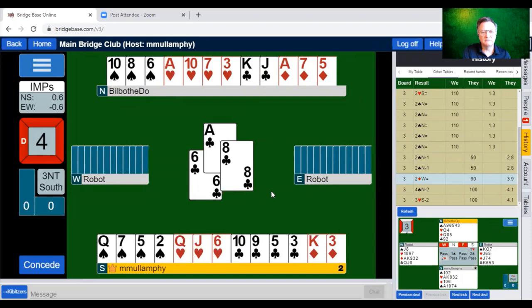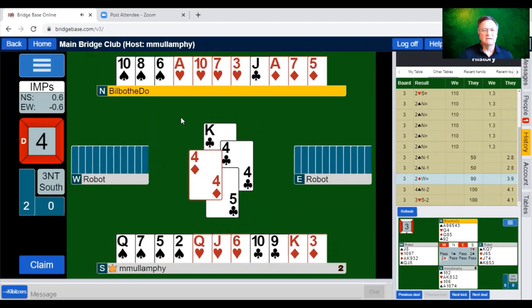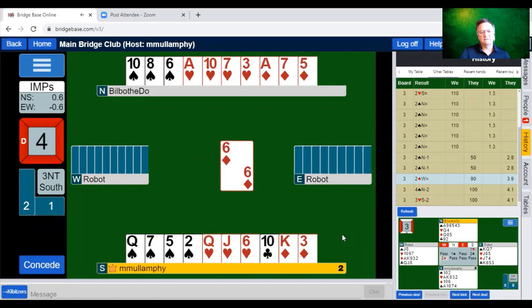Should we clear clubs? I think so. There was a singleton club in the West hand, which increases the chance that West has three cards in hearts. West is going to come under a lot of pressure when I play the next club, because they have to start making discards. West played a diamond — interesting. I can afford to win with the king in my hand and then play the queen of hearts. These robots often lead singletons against no trumps.